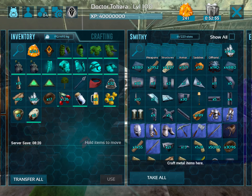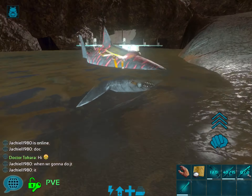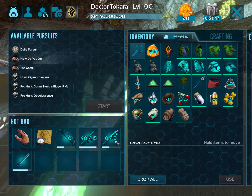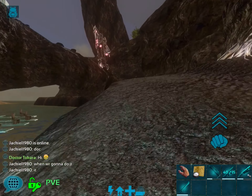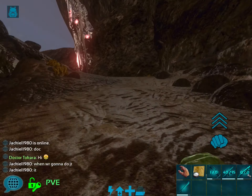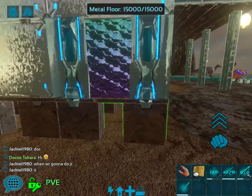We do need water, so I'm going to jump down here into my little buddies. You can see they're still lighting up the water just like I wanted them to. I'm going to get in at the edge here and fill up my water — there we go. Let's get back up here; it's a fairly simple process.